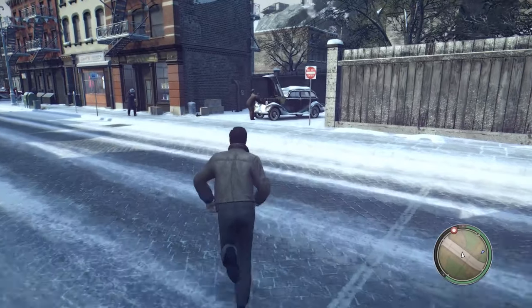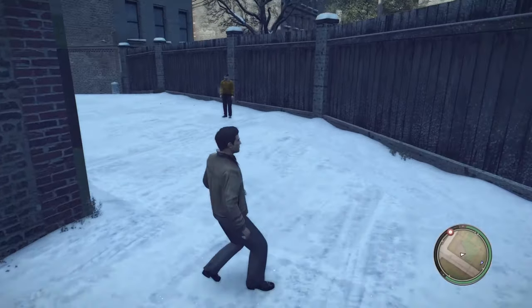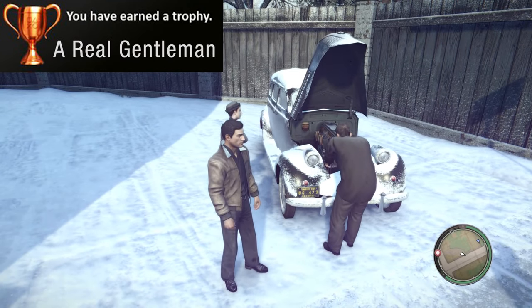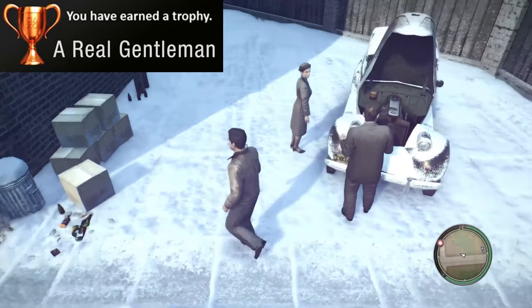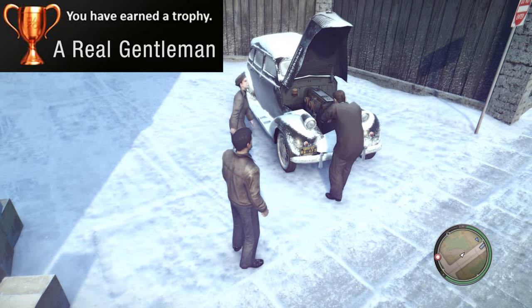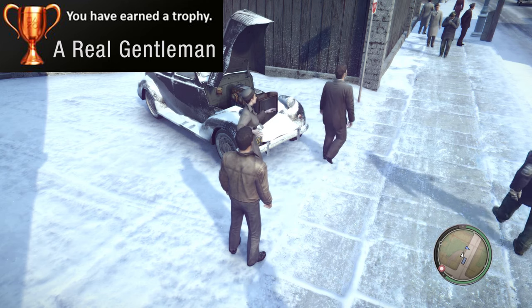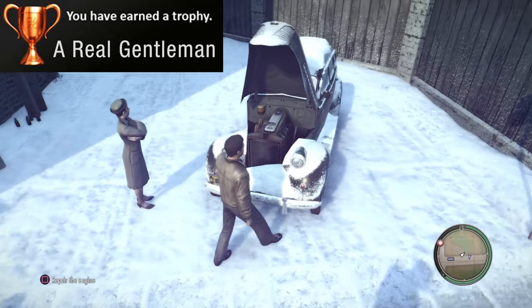Load up chapter two and while you're walking over to Joe's apartment for the first time, you can get the A Real Gentleman trophy from an arguing couple with a car that has stalled. You might walk by them if you treat them as background dressing, but if you stick around to hear their whole argument, you can actually fix the car for the woman and get a trophy. Vito's heart of gold right there.